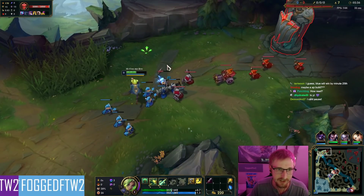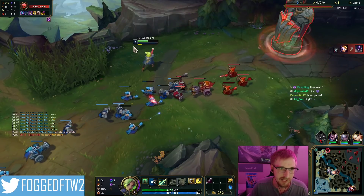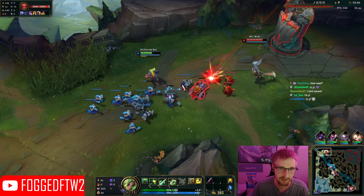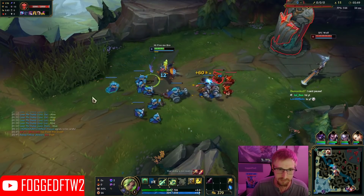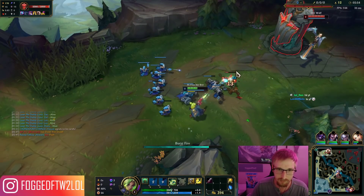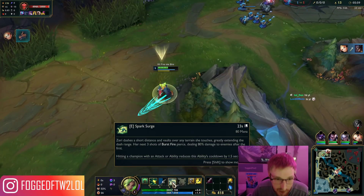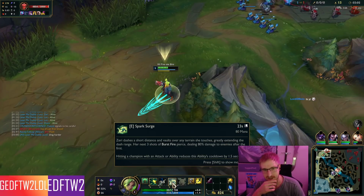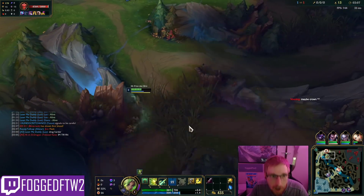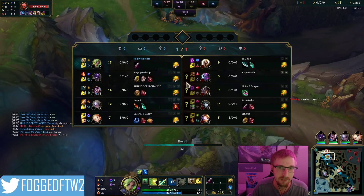This Q is actually kind of nice. There's this little bar under me — whenever I fill that up I get an empowered auto, it looks like. Zeri's E: she dashes a short distance and vaults over any terrain she touches, with terrain greatly extending the dash range. That's so cool — wait, this champ is so fun!